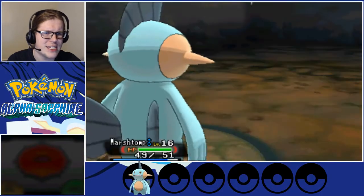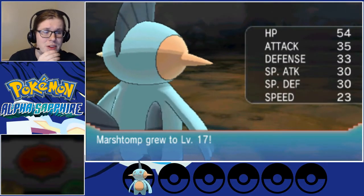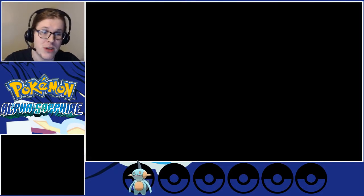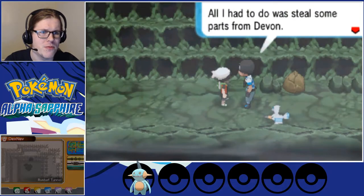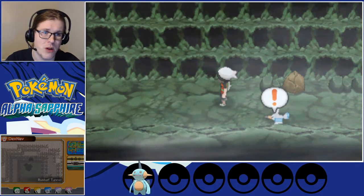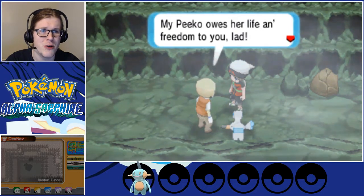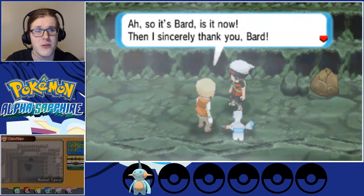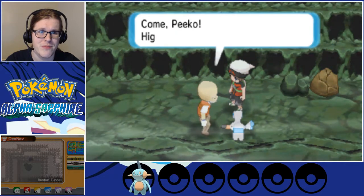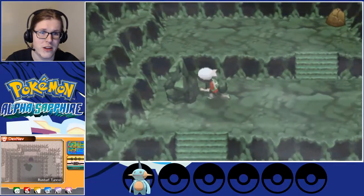The only downside is it's a special move, and Marshtomp is not really built for special — which confuses me, but we've got pretty decent even growths. We have now saved Pico and the Devon Parts, which is what the scientist at the beginning of the route was looking for. Pico owes her life and freedom to you, lad. They call me Mr. Briney — if there's ever anything I can do to help you, don't hesitate to tell me. Well, we need to cross the sea, so if you know anyone who can help us with that, that would be great, Mr. Briney.